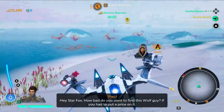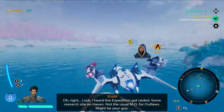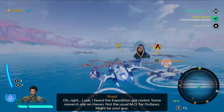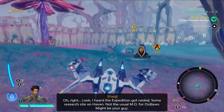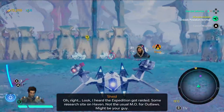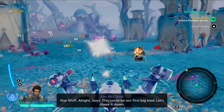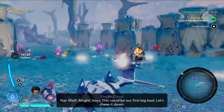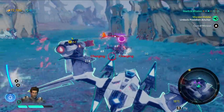We're getting some more Star Fox stuff here. 'Do you take Carnarian money? I heard the expedition got raided — some research site on Haven. Not the usual M.O. for outlaws. Might be your guy.' Star Wolf. That was a very Canadian outlaw — there's a lot of Canadian VO in this game.